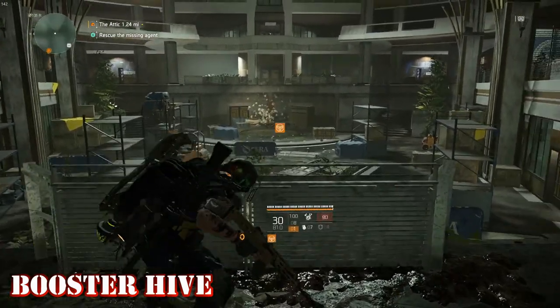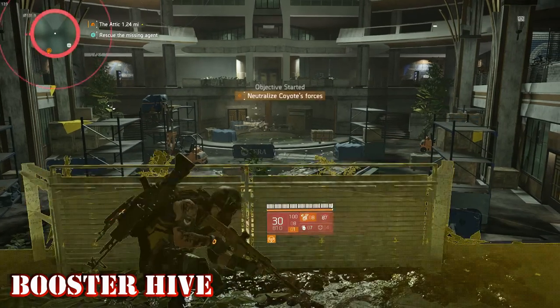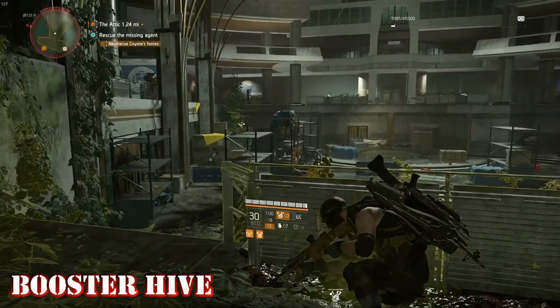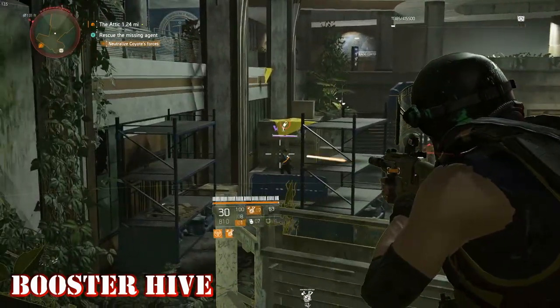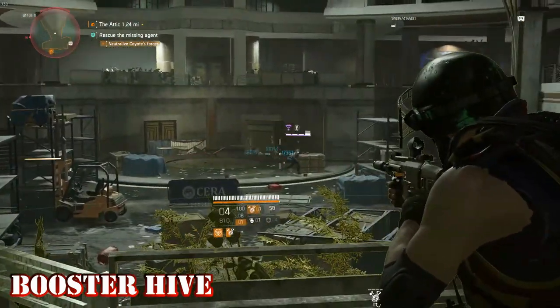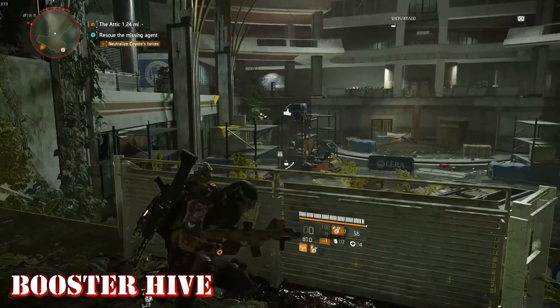Booster Hive. The Booster Hive delivers a stem that increases nearby allies' movement speed, skill haste — which reduces cooldowns — and weapon handling. It has 8 charges, a health of 123,690, and buffs for 20% that last 20 seconds.